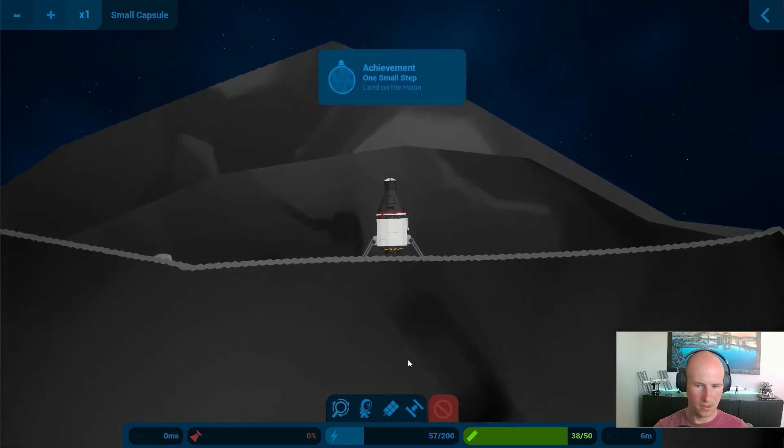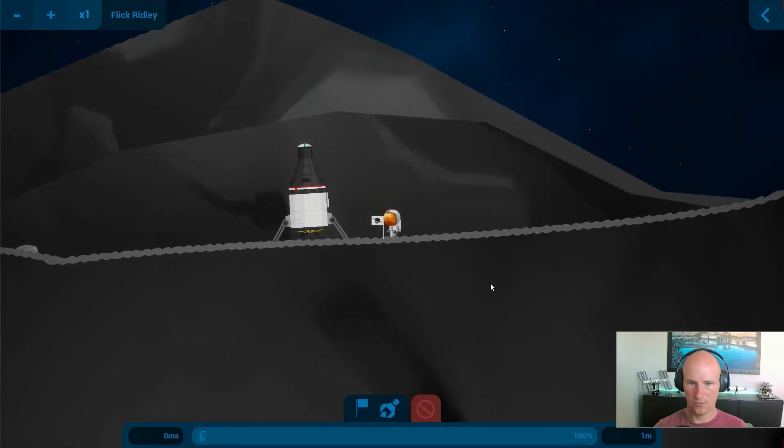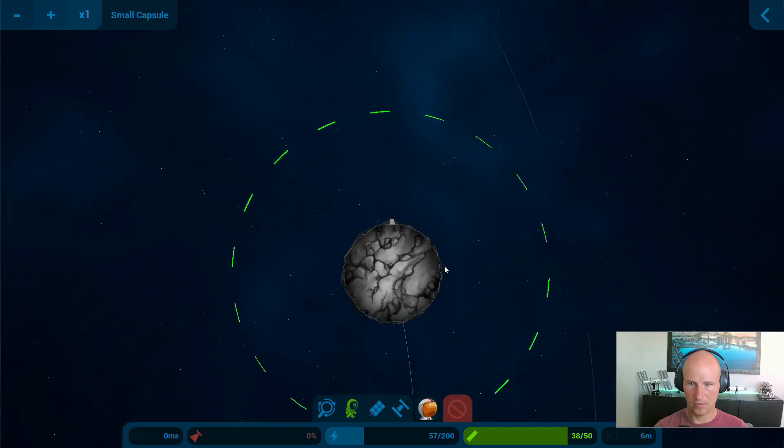And here we go. I will quickly do an EVA, plant my flag like always, press F, and jump back in. I've landed on the moon and planted my flag. Now I want to return home.